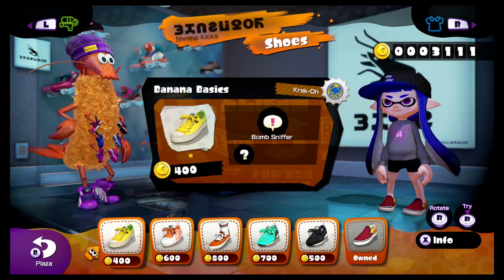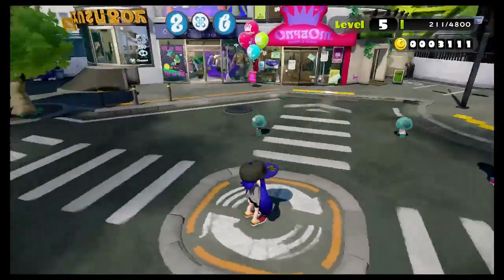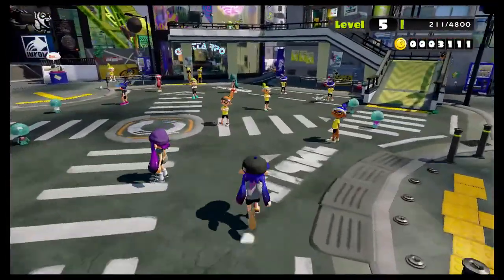The last shop is Shrimp Kicks, and this is where you buy shoes. That is basically the gist of Inkopolis — well, no. There is one more place.